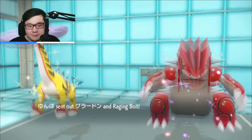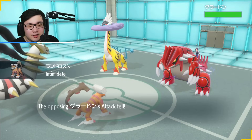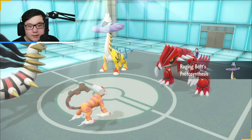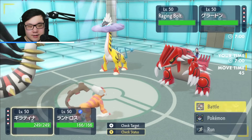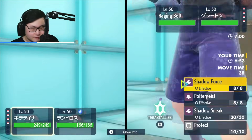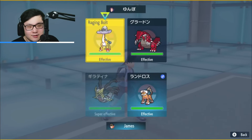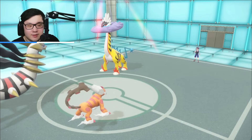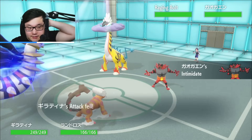They lead Raging Bolt and Groudon. This is a really good lead for me — I get to click Earthquake and Poltergeist and can't really be punished. I do so much damage to the Raging Bolt, and if they go Incineroar, they take so much. I don't really want to Terastallize Giratina — I'll just go Earthquake and Poltergeist. The Groudon retreats, so this is probably Incineroar coming in. They're still taking a ton of damage regardless.